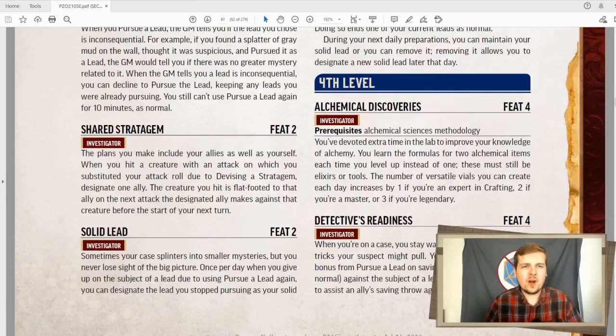Solid lead is pretty cool. Whenever you drop a lead that you've been pursuing, you usually can't pursue it again until the next day. But with solid lead, you can designate one lead per day as your solid lead. And for the rest of that day, you can drop it and re-pursue it as many times as you want. So this is really effective in a long-term campaign where you're pursuing the same lead the entire game, but there are days you want to track other things. So if you're doing a side quest, you can always drop the Lich as your solid lead, pursue two other things, and then when those are resolved, even on the same day, just begin re-pursuing your solid lead of the Lich.